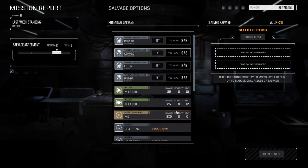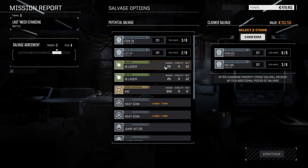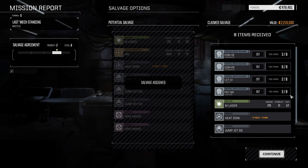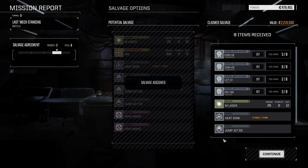There's really just junk here for salvage. Well - Commando 2D part, nice. Panther part - take that too. Panther would be a nice upgrade if we can get that. Let's confirm this. So we got all the mech parts. Heat sink, medium laser - not bad.